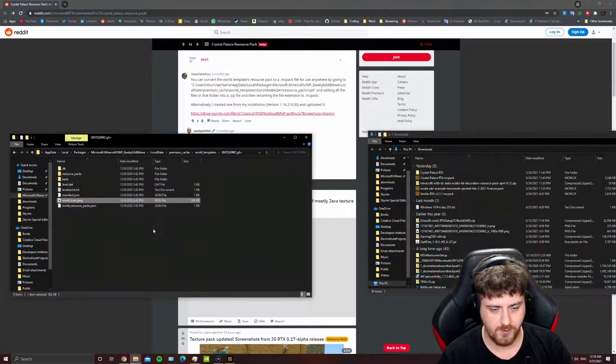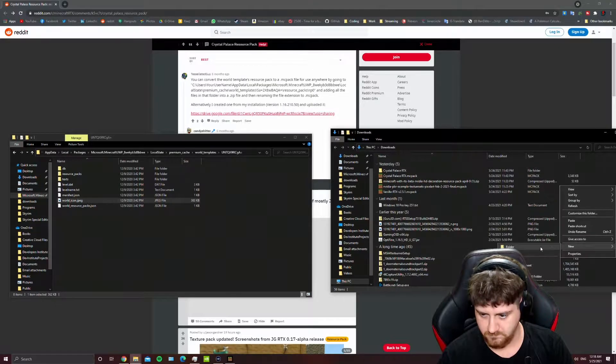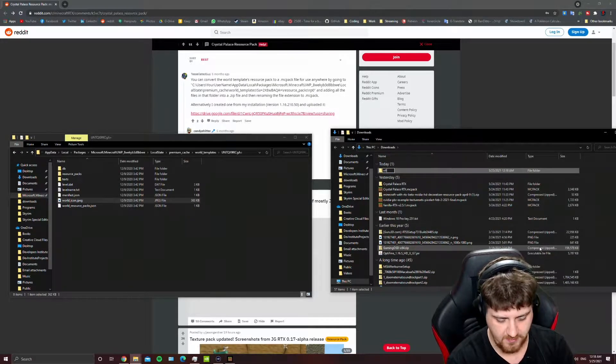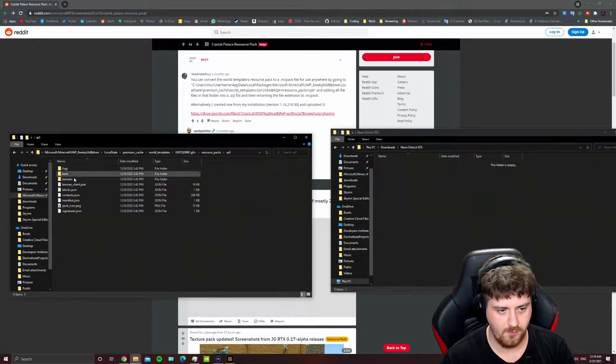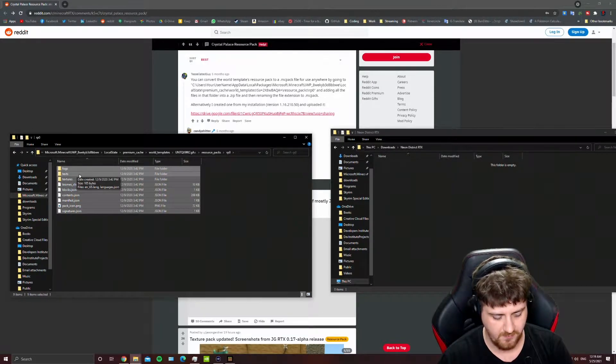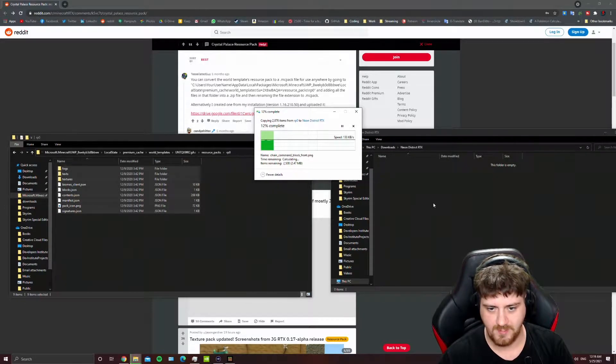So we're going to take this, and what we're going to do is open up another file over here. Just call this Neon District RTX. Now we're going to go to Resource Packs, the RP0 file, take everything here, copy it, and paste it into this folder. And now we wait.